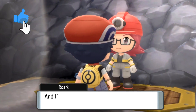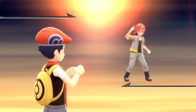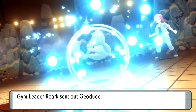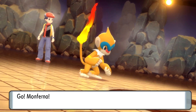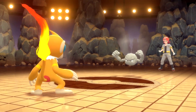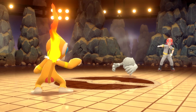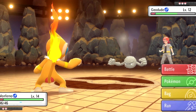His first Pokemon is a Geodude, which is not a problem. The tactic I adopted was going for Power Up Punch to begin with because I can build up its attack stats. He's just about to throw out his Geodude, so I'm going to go for Power Up Punch. It won't knock out the Geodude, but what we're hoping for here is just to increase our attack — and it does. As you can see, Power Up Punch does roughly just below half damage and my attack stat has increased, meaning next turn I'll be able to knock it out. It used Stealth Rock, so I took no damage — an ideal start.